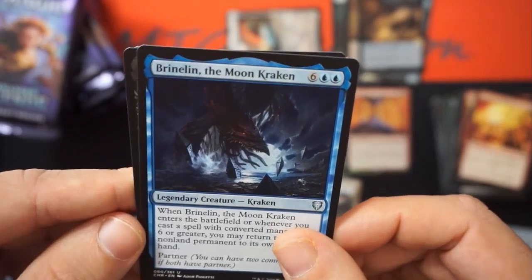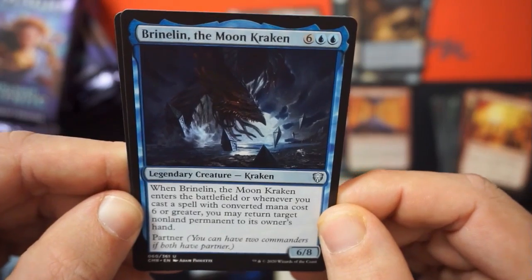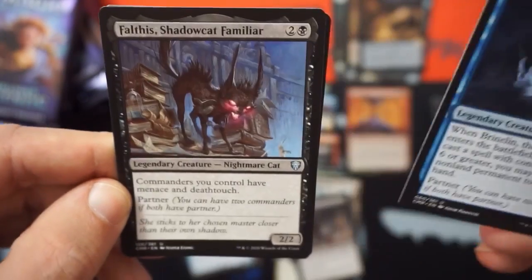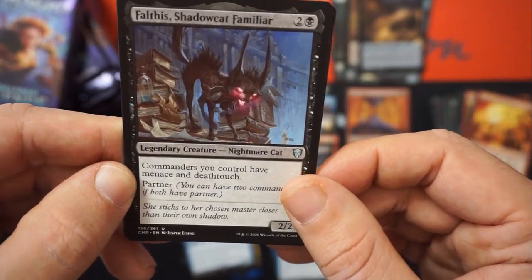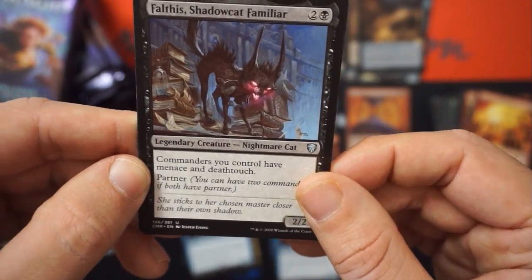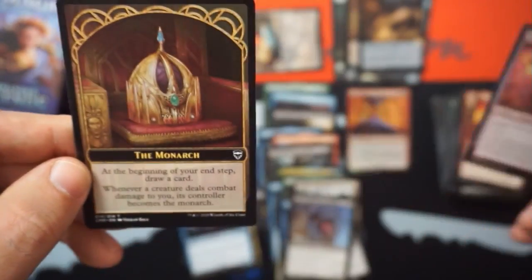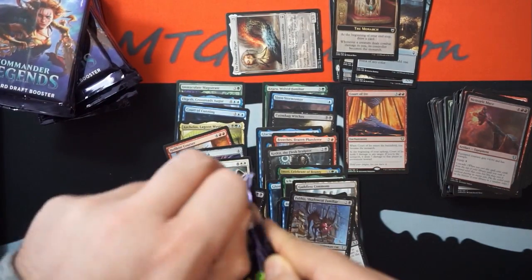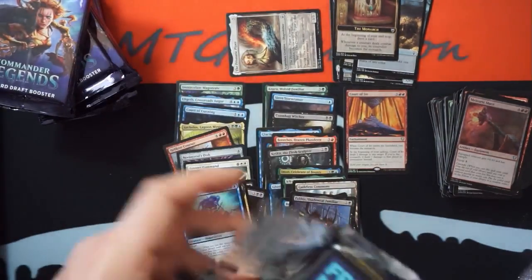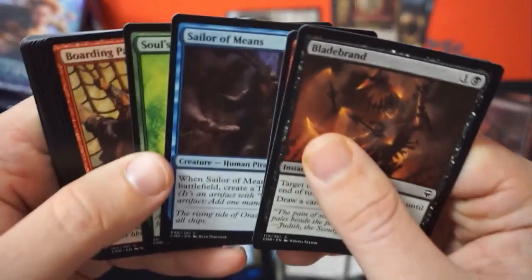Enters the battlefield: whenever you cast a spell with converted mana cost six or greater, return target noncreature permanent to its owner's hand. Partner. Emrakul's tentacle is a legendary creature — it's a commander. Falthus Shadow Cap Familiar: commander's truck, menace, deathtouch, partner. And then a foil Meteoric Mace. Since Emrakul fully can't be in Commander, it's got this tentacle — and it says 'I'm legal.' I like where your head's at.